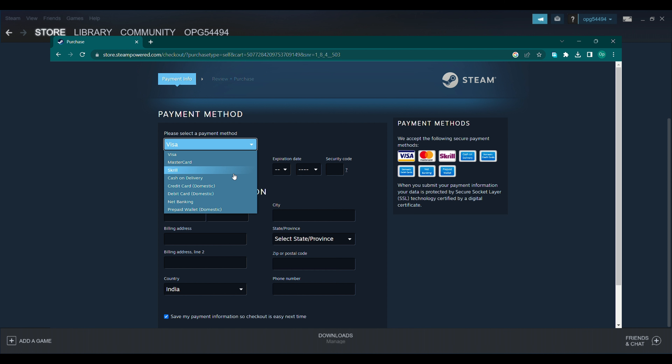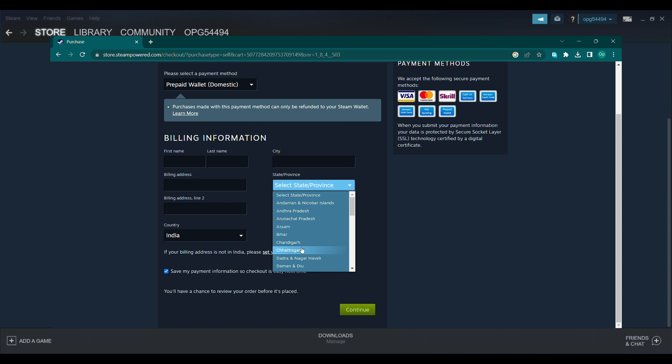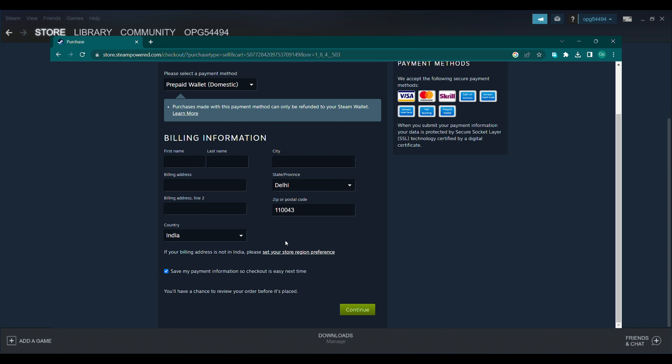There are various types of modes of payment. If you can use this card, you can use it. So I am going to go to the Paytm wallet, because you will get a facility in which you will use the wallet. And simply, you will get the billing information and you will get the billing address. After that, you continue to do this card.